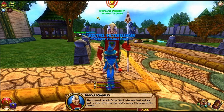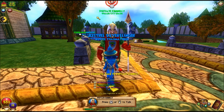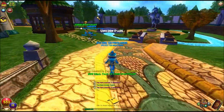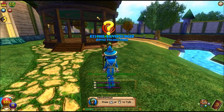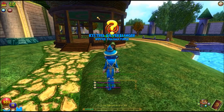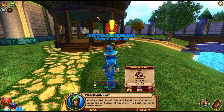We'll follow your lead and get back to work. If only we knew what's causing this spread of the undead. You should talk to Saren Nightchant and see if he can use any help. Greetings! Professor Mulinda Wu sent me here to see if the rumors about the fairies are true. The guards won't allow me to go further, but they haven't stopped you yet. Would you check for me? Just walk down Unicorn Way and see if you can find any fairies. If they attack, you'd best know how to defend yourself.